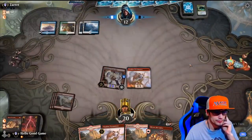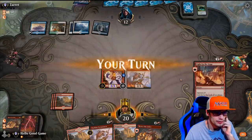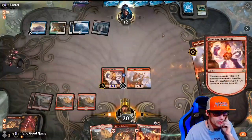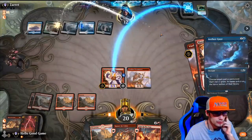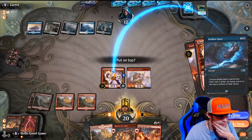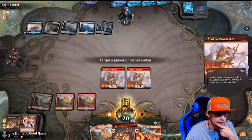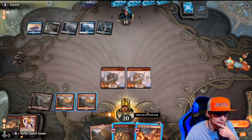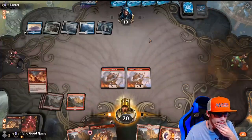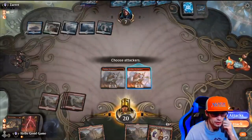Get the damage in — he's down to 12 already. Sitting on a Time Wipe, stuck. Another Pyromancer — Lincoln's going to go to four. Leave it on top. Let's go. Skewer the Critics in sight while just draining all of our mech.